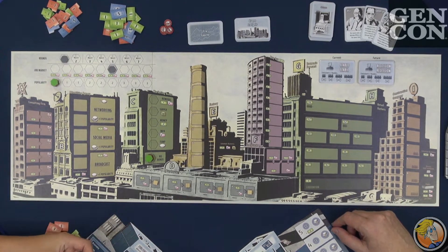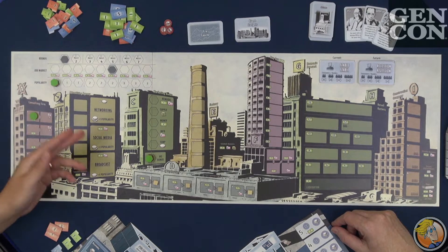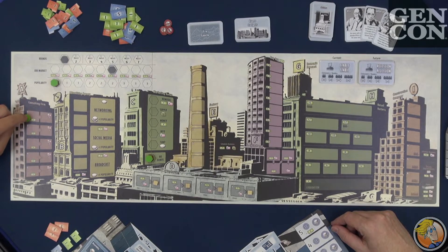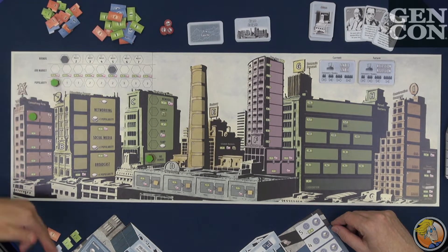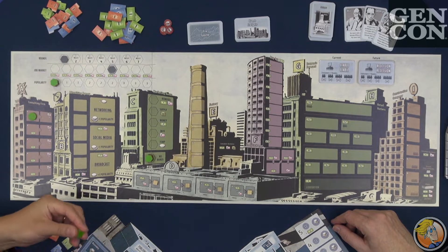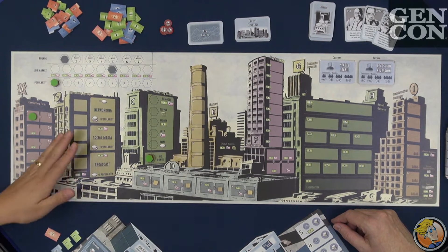This signifies where you're spending your time out in the city and in your home office. On your turn, you take any one action out in the city and place that many time markers as required — most spaces only take one, but there are others that take more. Then you pay the cost for that space, for example $6, and move to the next player in clockwise order. We keep doing that until everybody's out of time markers, then we resolve the buildings left to right, top to bottom, and each one resolves and does its thing.